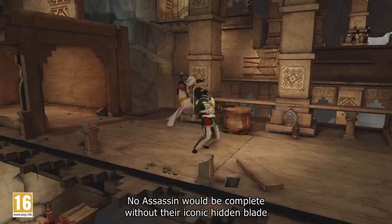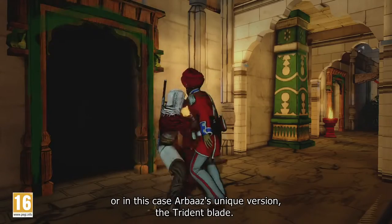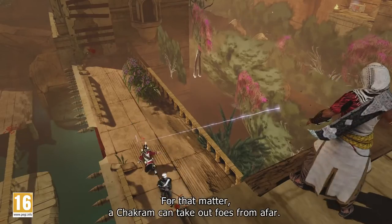No assassin would be complete without their iconic hidden blade — or in this case, Arbaz's unique version, the trident blade. For that matter, the Chakram can also take out foes from afar.